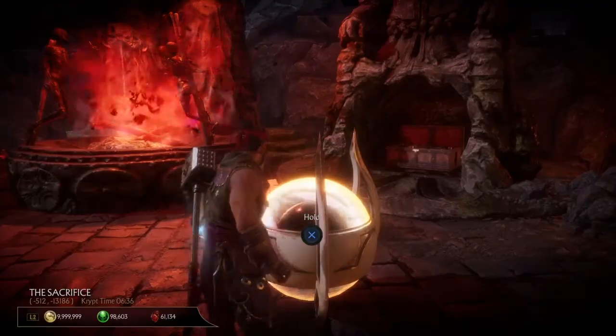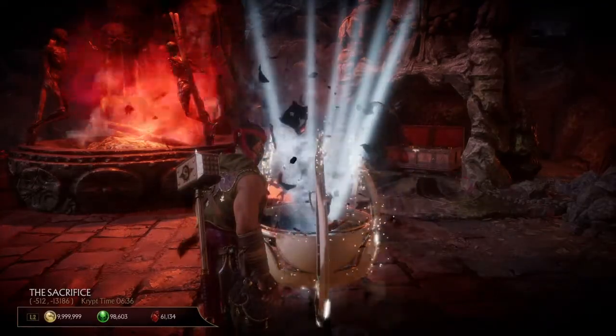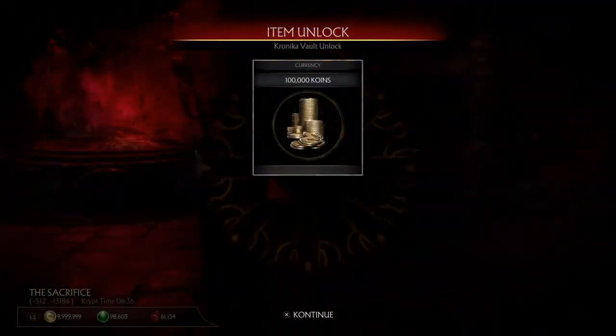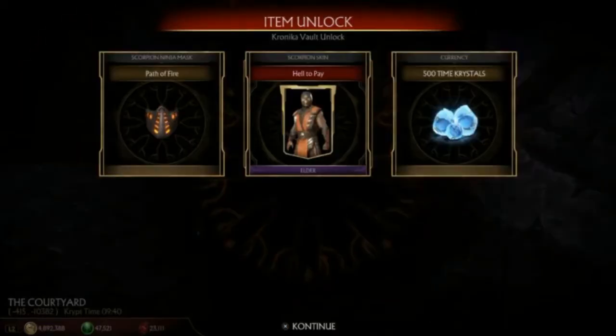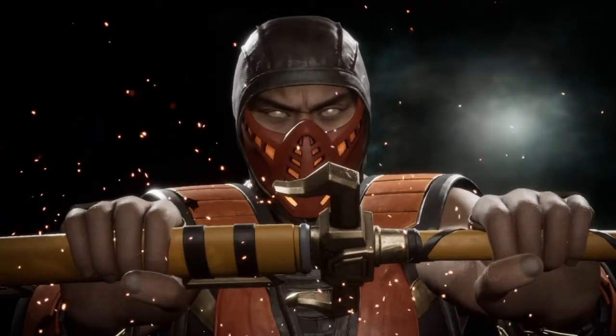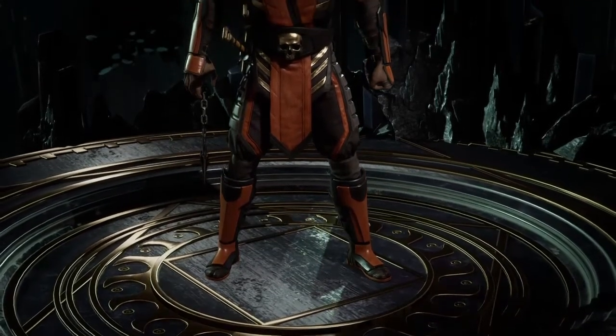Since I've already opened this crypt event and taken part in it, I've received a hundred thousand coins — and you would too if you've already got the gear. The gear you'll get if you have not partaken in this before is the Path of Fire mask and the Hell to Pay skin for Scorpion, and you might even get 500 time crystals. I'm curious whether they're still giving out those time crystals to people experiencing it for the first time, so let me know in the comments.